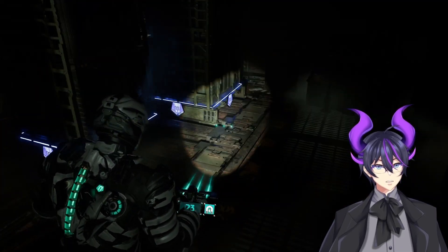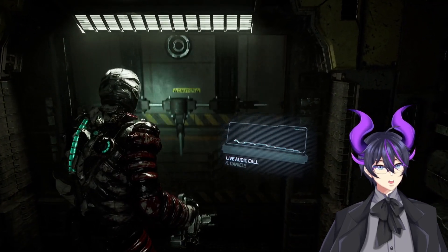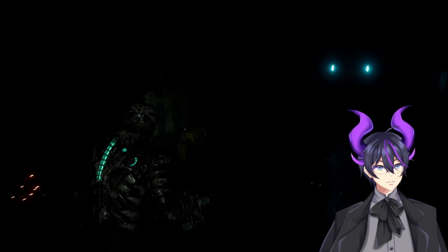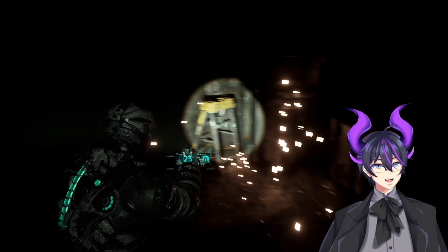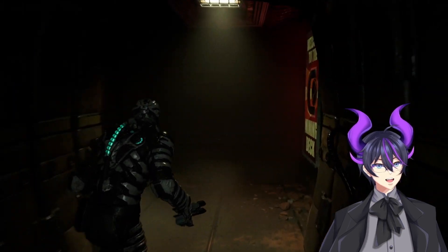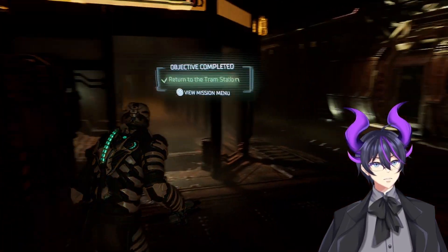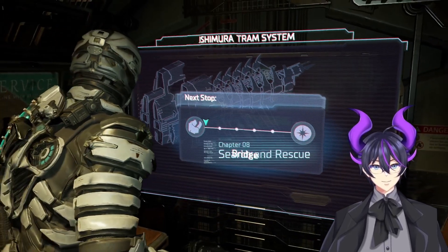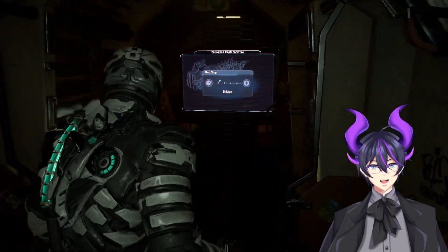I have master clearance — it carries over between playthroughs, it seems. I can't see anything in this room with the lights out. I can unlock that now. The tram station has been visited. Now we're back to the bridge. That was Mining in 43 minutes — actually fairly good for me. Usually Mining takes a hell of a lot longer.